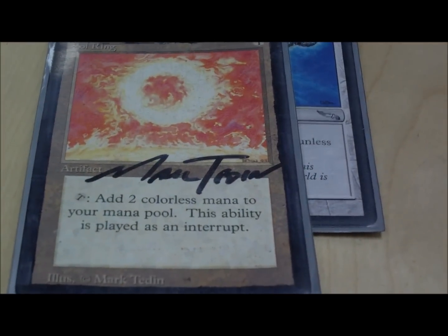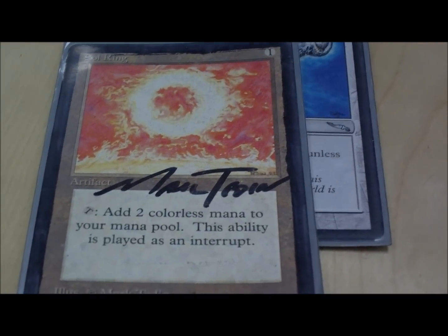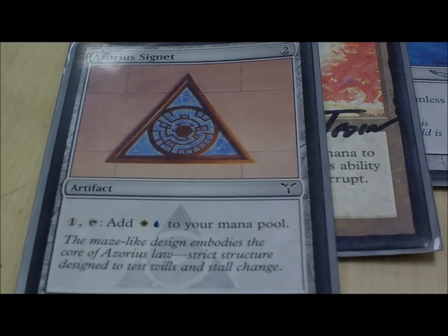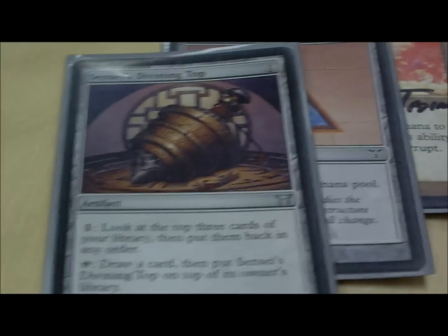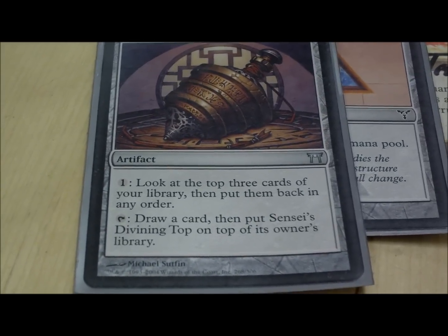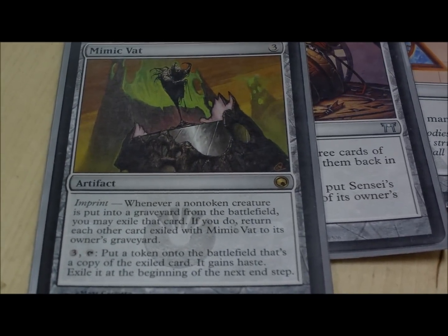Sol Ring — it's autographed, which is kind of cool, and it's not actually black-bordered, that's a drawing. I got it for like $5. Azorius Signet, mana rock in my colors, it's cool. Sensei's Divining Top, just a staple — you need it. And Mimic Vat — put people's creatures in there and spit them out, it's just an amazing card.